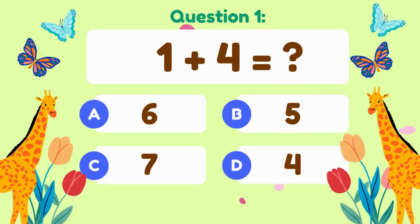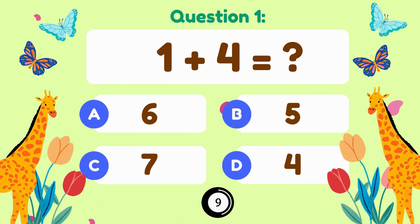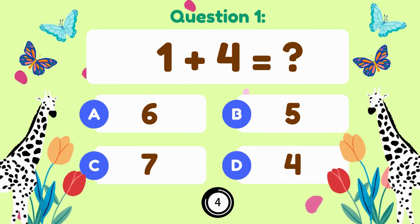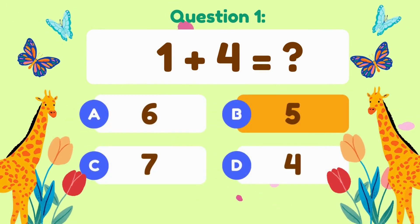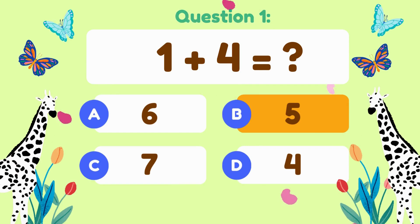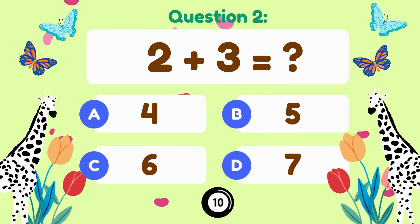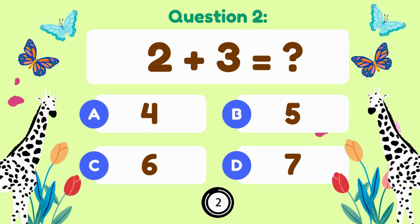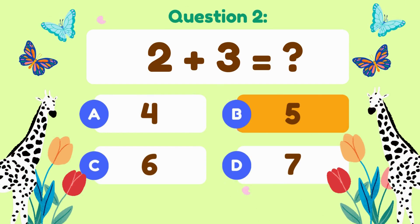1 plus 4 equals — 1 plus 4 is equal to 5. 2 plus 3 equals — 2 plus 3 is equal to 5.